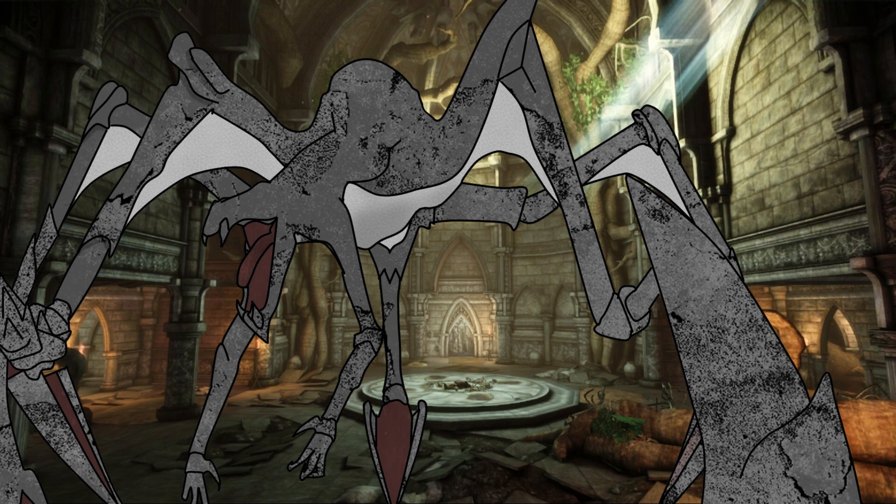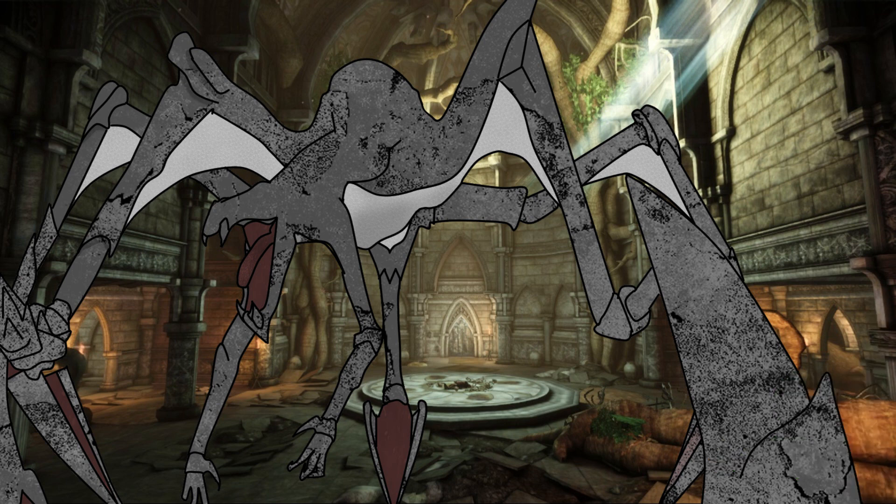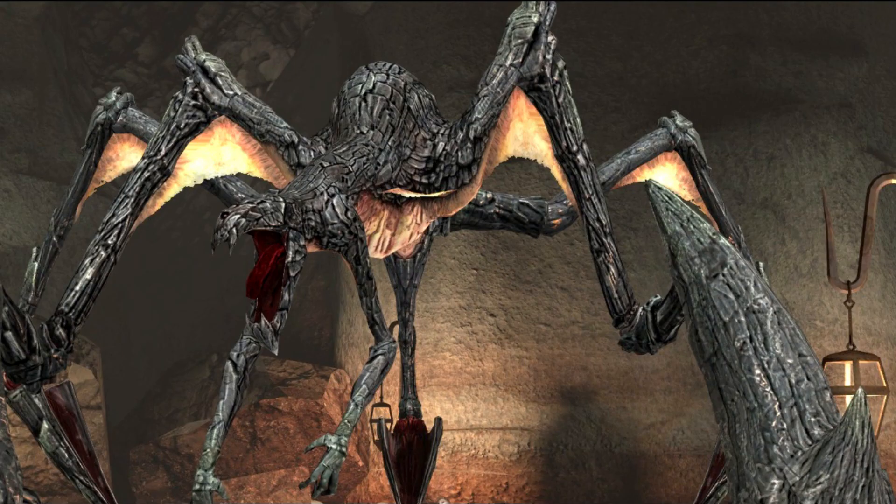This one also had no eyes. It was only able to locate people by feeling the ground. So when the party stood on benches and stuff, it couldn't find them. The party killed it by attacking its underside, which was a far softer material. On the others, we see that same kind of thing.